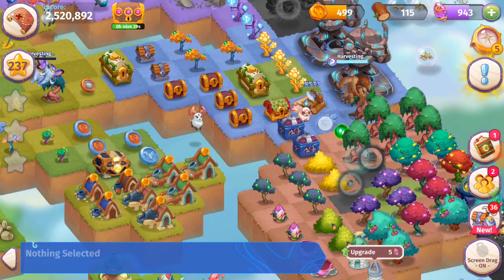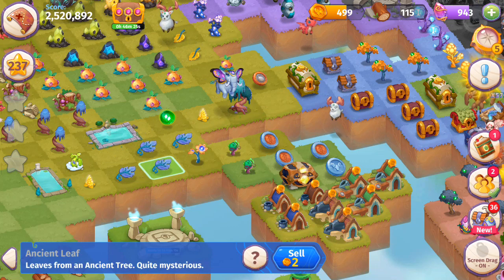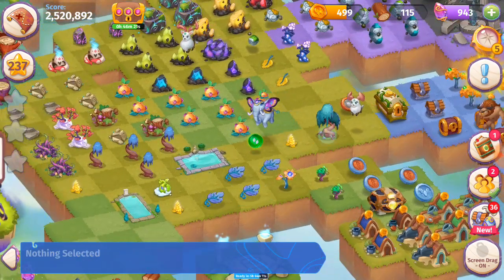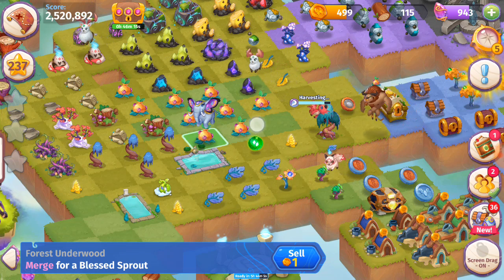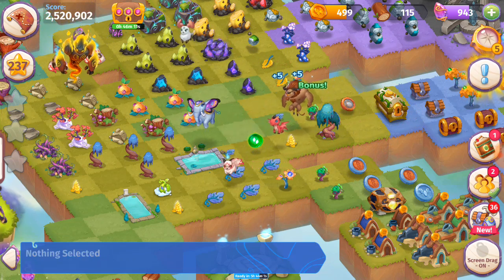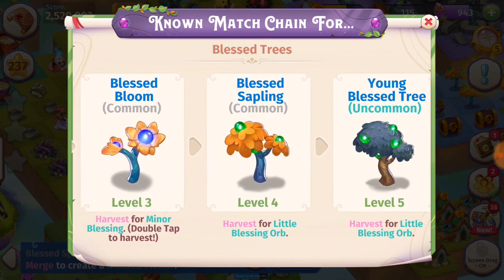I'm going to harvest those trees. We're getting another leaf. We're at four of the Ancient Leaves right now, getting closer. And when you harvest these Ancient Trees, you're also going to get a lot of Forest Underwood. You can merge those for the sprouts of the flowers — the Blessed Sprouts over here. And that'll help you work on your Blessed Trees.